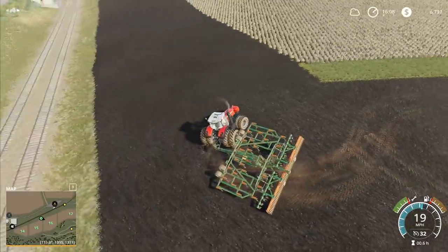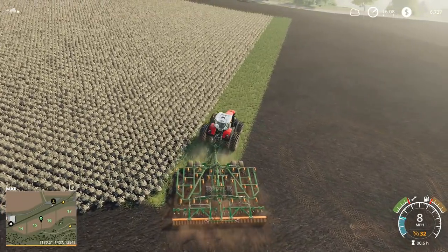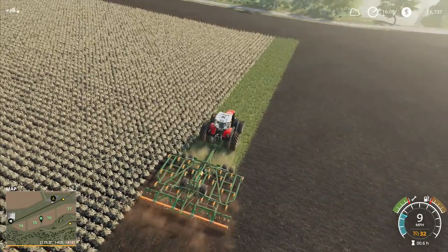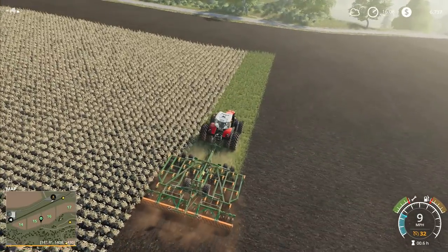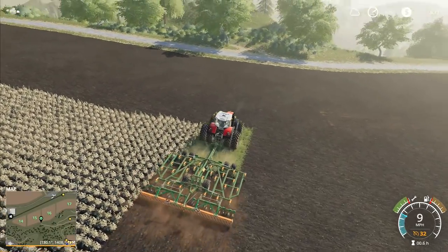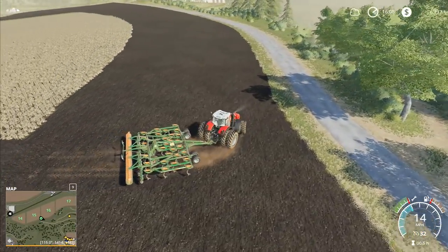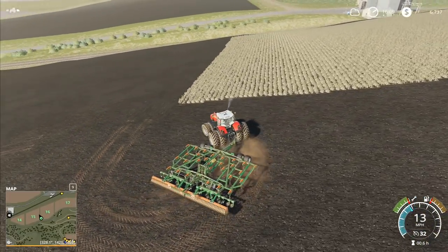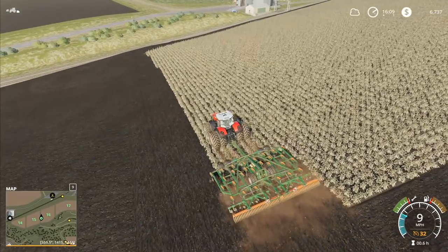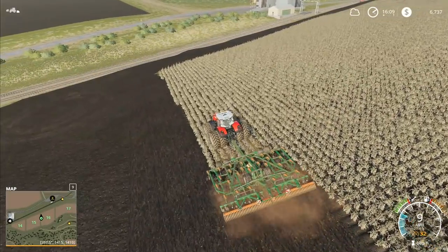What I'm going to do now is bring that one around there, lower it in, and do one pass up through and one pass back down. Even though I don't need to do this on two passes — this will just be a single pass and it'll be fine. Then I'll drop down and take a look at our planter down there with the poplars.